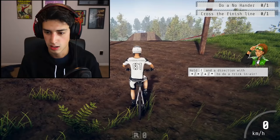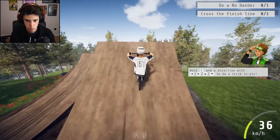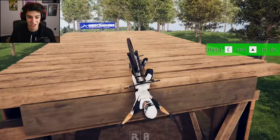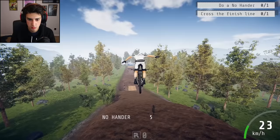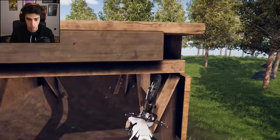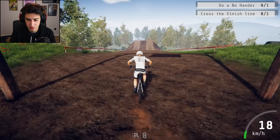Do a no hander. I didn't even do a no hander. Okay. Hold C. Lots of buttons to remember. I did a one footer. How do you do a no hander? Oh, C and up. Okay. You should have told me that, game. Just did a front flip. It's kind of confusing. Oh okay, so you kind of got to balance. I see. Should I finish it off with a sweet back? Oh my gosh, that would hurt so bad. Okay. I'm just going to play it safe.